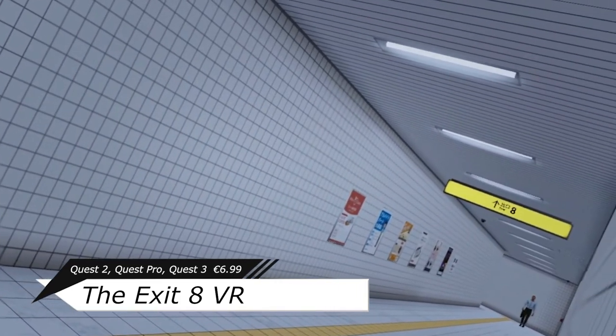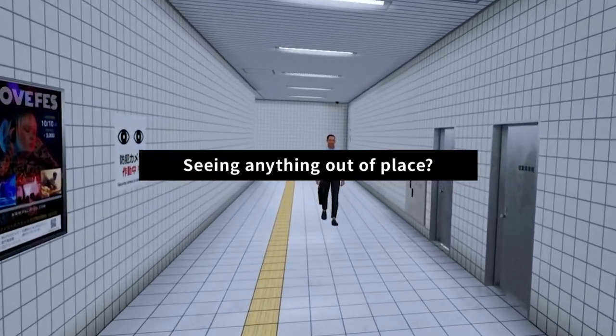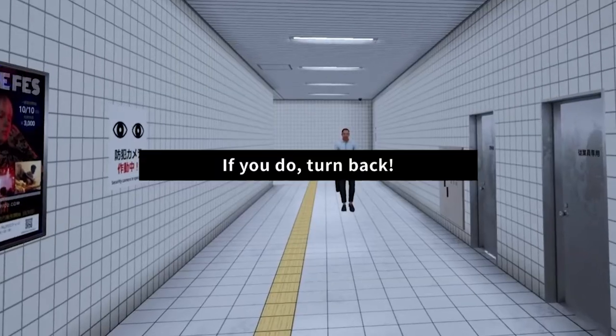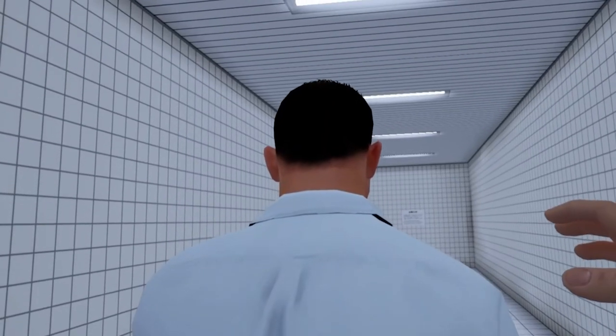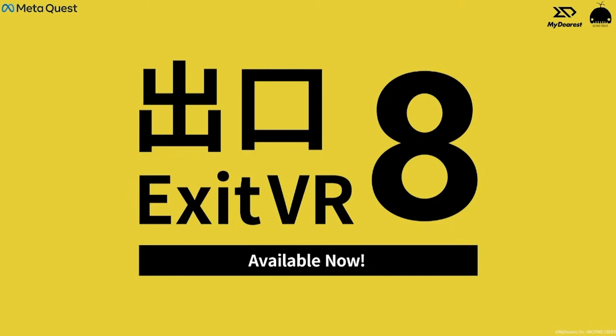Exit 8 is an escape room walking simulator game where you are pretty much trapped in an endless metro underground, and the task at hand is to leave through the exit numbered 8, passing by harmlessly and avoiding any weird situations. The basic rule is rather simple: you essentially walk through the same corridor over and over, with some stuff on the walls and a man walking towards you, and every single one is built exactly the same except for one different thing that you need to find.